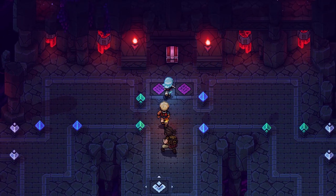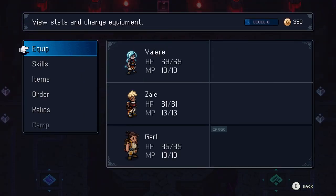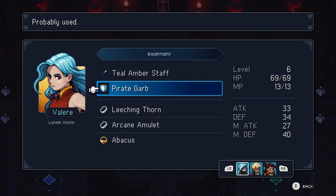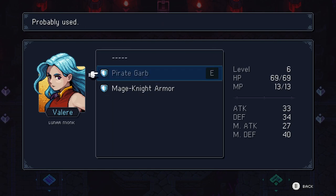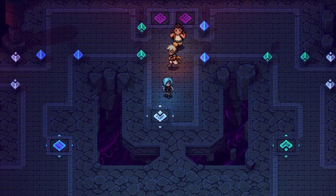Sweet. Found one mage knight armor. Defense minus four, magic defense plus 13. Holy crap - a ceremonial road with magical properties. We've been dealing with a lot of physical enemies though, not a whole lot of enemies slinging magic. I'll put it on Valir. Make her magic defense super high.